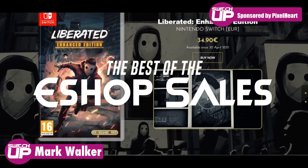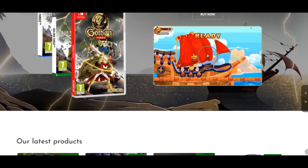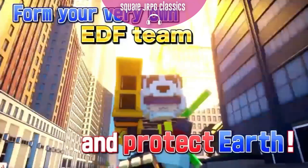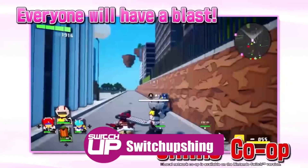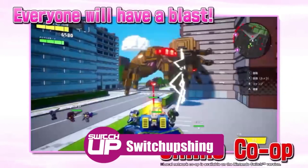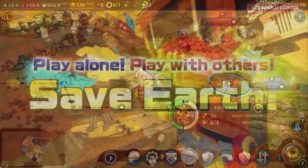Welcome back to SwitchUp. Hopefully you've heard by now that we have a channel sponsor in Pixel Heart who make physical games. They have also given us 15% off any of their games. You just need to use the code on the screen SwitchUpShing and I'll pop a link to their website. If you're a physical collector go and check it out and see if there's anything on there that you want to pick up — that's a decent little discount.